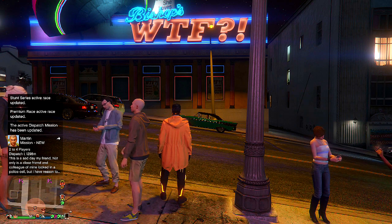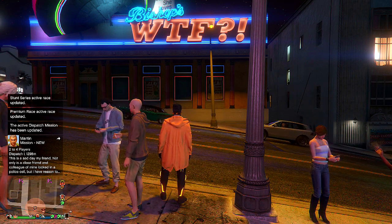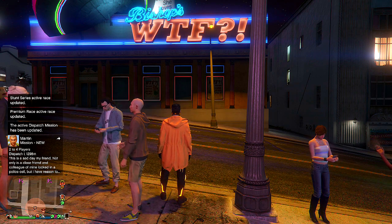Okay, so when you drive outside, you should spawn without a car in front of your nightclub. Now what you want to do is either take a chopper or drive over to your bunker.